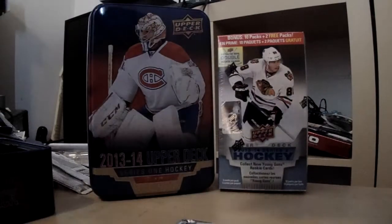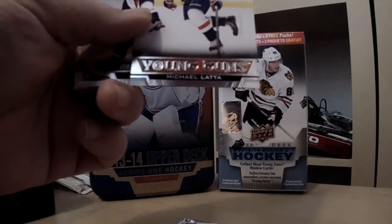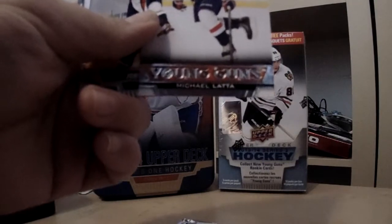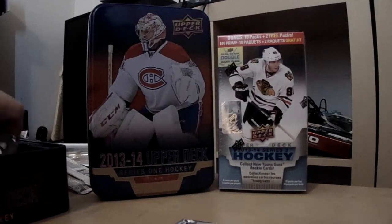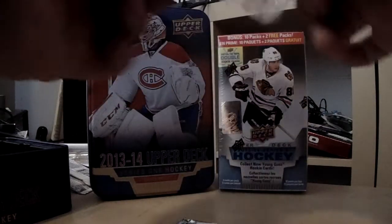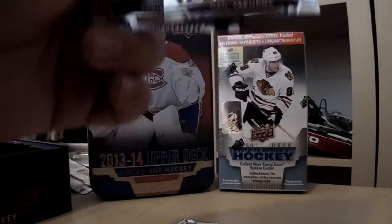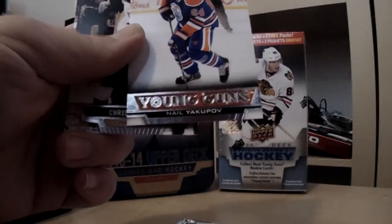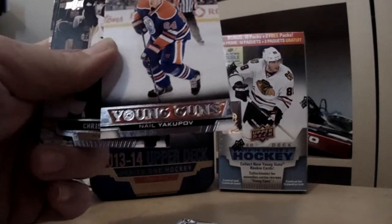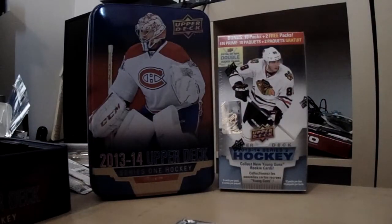Hoping you guys can see all these — camera angles should be good, and if not I apologize, that's why I'm describing each one. Young Gun of Michael Lara — that's a third one of him, so that one's for trade, it's a common. If anyone needs that for their set let me know, I'll provide my email underneath. Very nice — Neil Yakupov! What are the odds of hitting Yakupov and Monaghan, two of the ones I needed? I am very stoked. So I've got Yakupov, McKinnon, and Monaghan — very very nice.